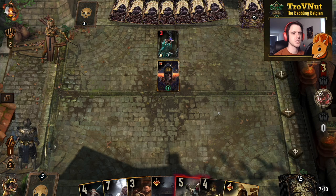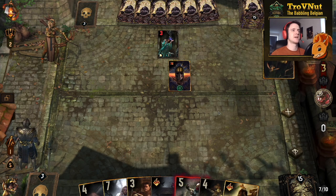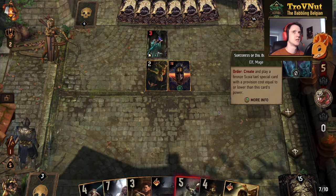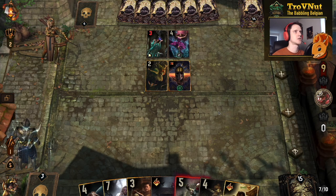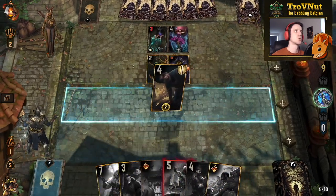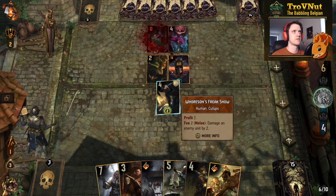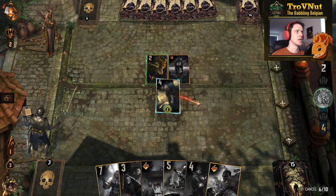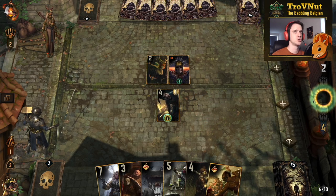Now we need to start dealing damage — that's where Horse and Freak Show comes in. We've got this cycle going: apply bounty, then use a damage dealer to get rid of it. This might get purified — nope, it doesn't. We get another Bountiful Harvest — a Sorceress of Dolblathanna, but she won't survive what we're about to dish out. Horse and Freak Show is going to kill the Elven Seer for four coins, and then we can kill the Sorceress too.